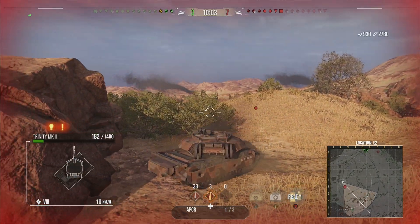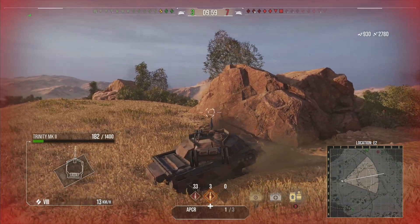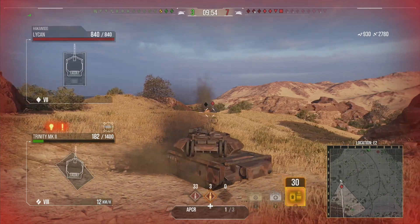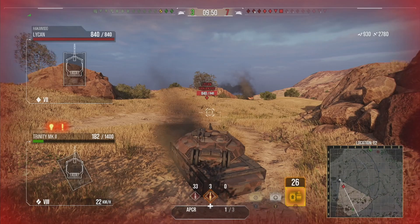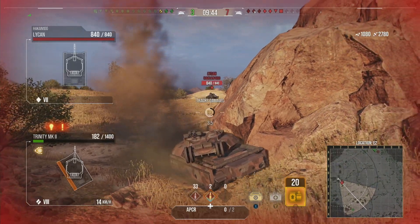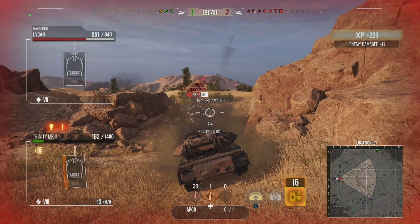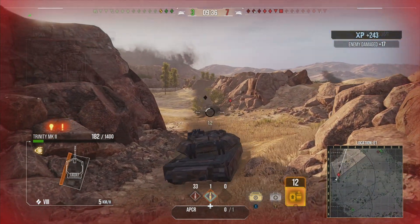Heavy tanks, on the other hand, probably won't bounce off you very often, so you have to be mindful of that. You can see me reversing and putting ourselves in a nice position. The Lycan over there is now rushing — I'm reversing to get some distance — but the Lycan plants one shell into us that bounces, hits us with another that also bounces, and this is where the armor model of the Trinity really comes in nicely.